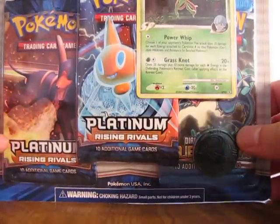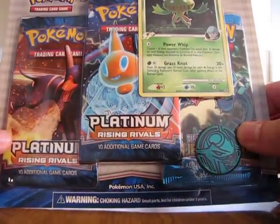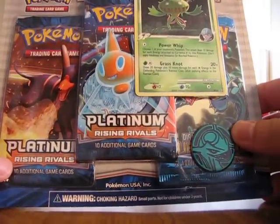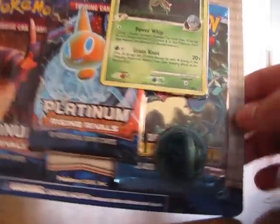Hey YouTube, this is PrimetimePokemon, and I just got a Carnivine G Blister Pack. It comes with two packs of Rising Rivals and one Majestic Dawn, so let me open it up for you.